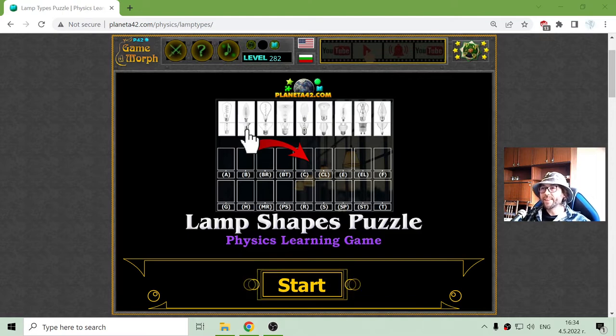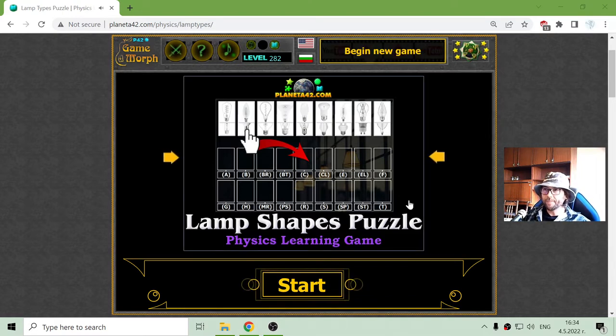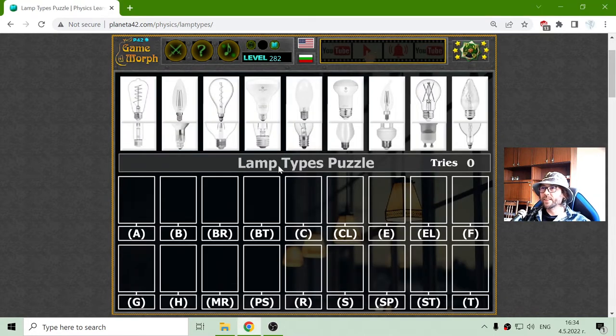Today's physics game that I play is the Lamp Shapes Puzzle. This is a little fun, it is not that useful in physics, but in home. There are different shapes of lamps, they have different letters, so I will just try to match the letters and the lamps. And if I do it for less than 20 tries, that should be for a good mark.